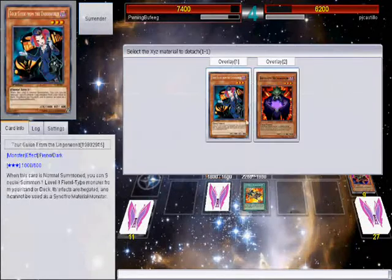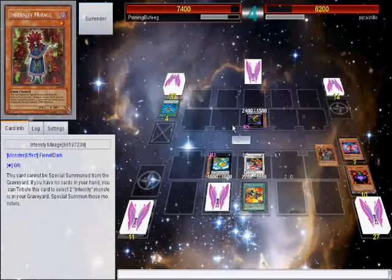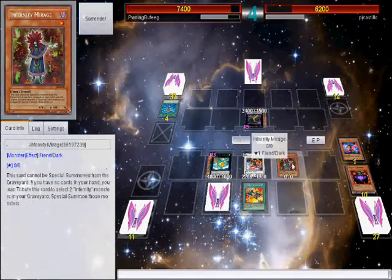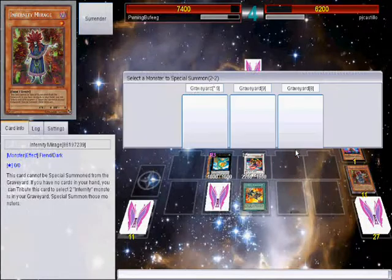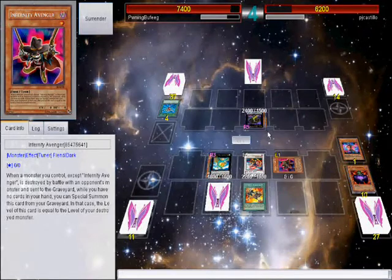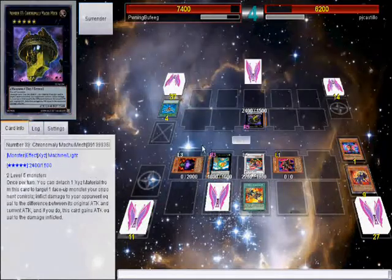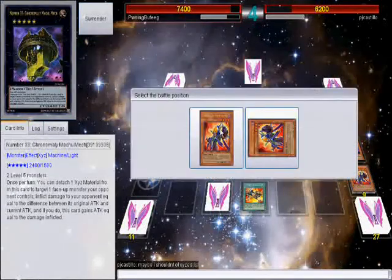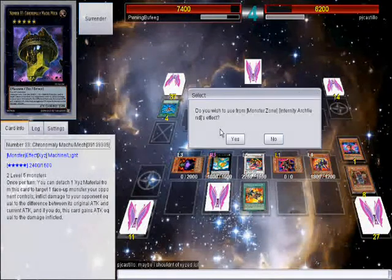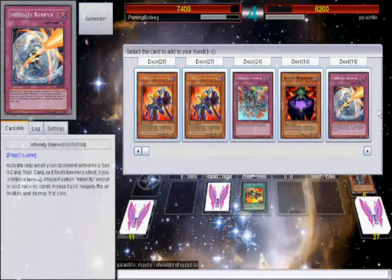The important thing is to detach Necromancer — if I did not detach that I would not be able to keep going with these Infernity plays. Let's go again. Let's special summon Archfiend again and be able to search. Now I'm at the point where I'm exceeding for a Machu Mech.